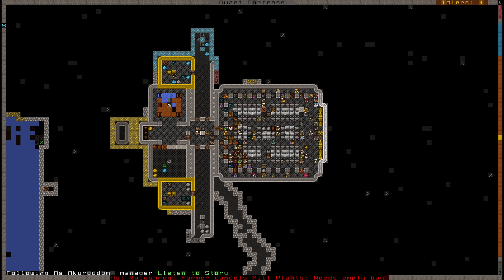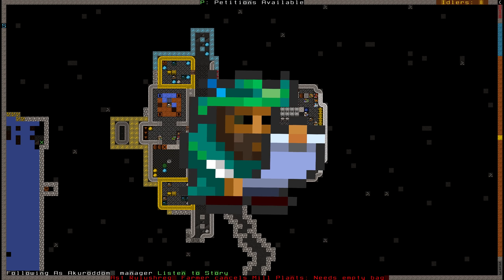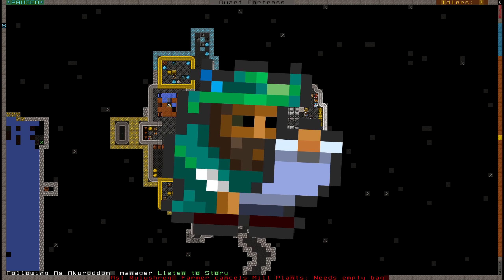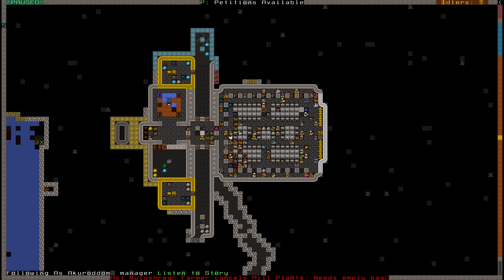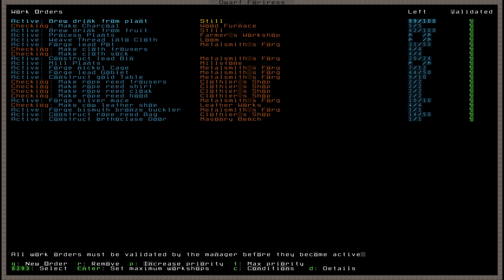So exactly how does this self-important do-nothing — excuse me, I mean a fine member of the nobility — help your fortress out? He unlocks additional options for managing labor at your workshops, which are quite powerful options indeed. There's a lot to cover, so let's stick with the things I do in my fortress and you can extrapolate and adapt it to your own needs.